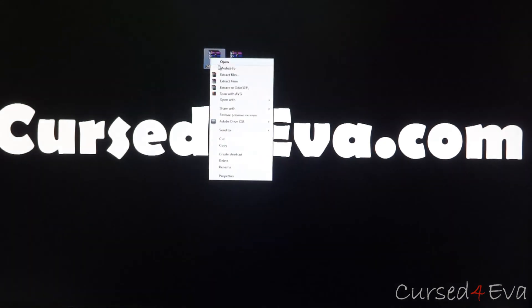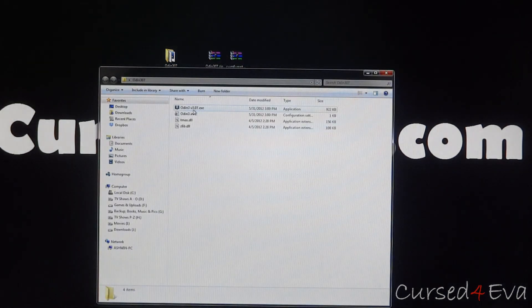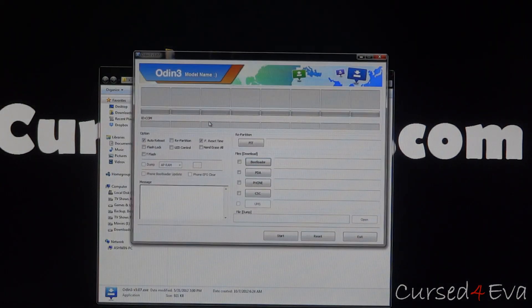Now just select Odin, right-click it and hit Extract Here. You will have Odin. Now to open it up, right-click and hit Run as Administrator.